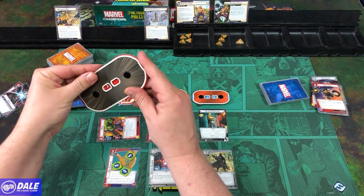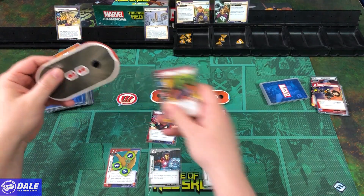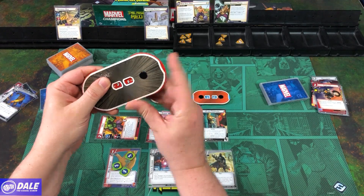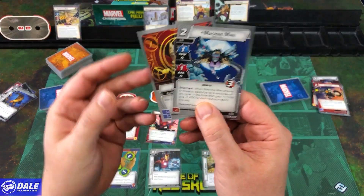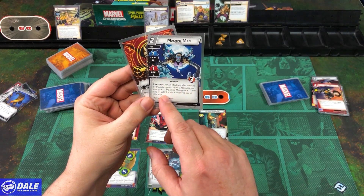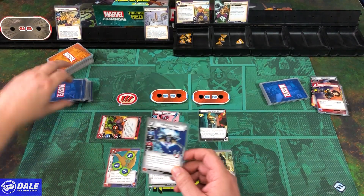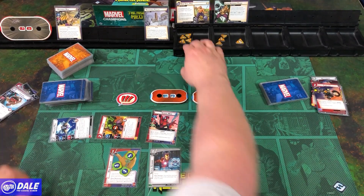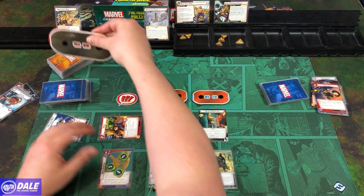We flip over and bring in the Hulk. He can thwart and attacks for 3, with 5 health. After he attacks, discard the top card of the deck — something different happens depending on what it is. Attacking for 3, down to 27. We discard a physical resource, so we deal 2 more damage, down to 25. Then we bring in Machine Man: Thwart 1, Attack 1, 3 health. When he attacks or thwarts, spend up to 3 resources of any type — he gets plus one thwart and plus one attack for each resource spent. We have him thwart, discarding a card to thwart for 2. Then Spider-Man attacks for 2, down to 23.